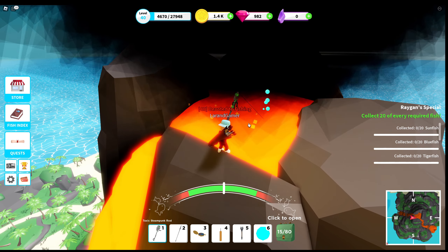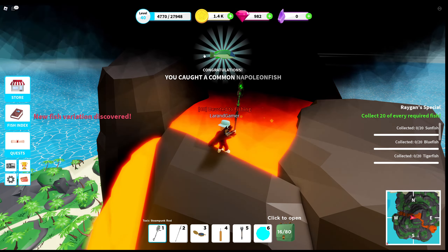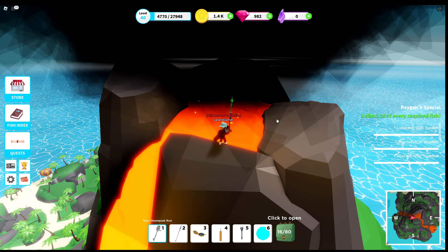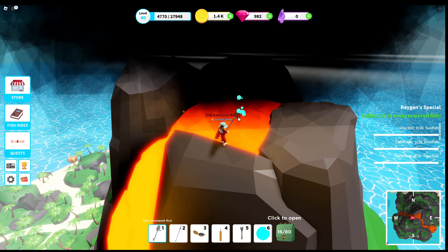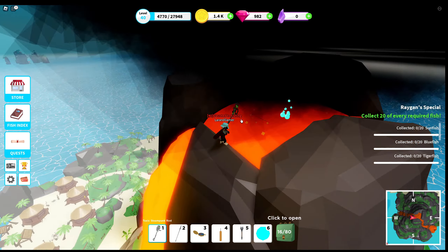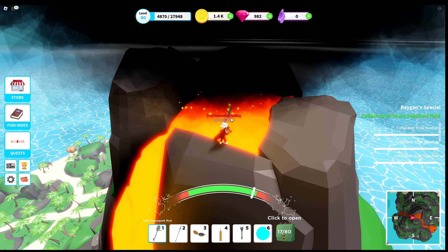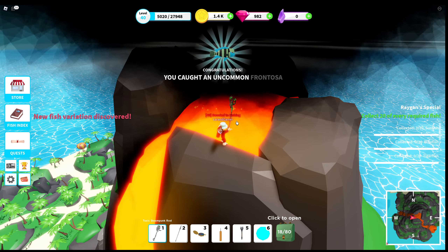Here we have it at the top of the volcano — a lot of smoke, but it doesn't matter because you can get ocean fish from here. I think that's a great solution when you encounter a server where boats won't spawn. I'm getting new fish variations all the time up here, so this is definitely a valid spot if the boats are not working.